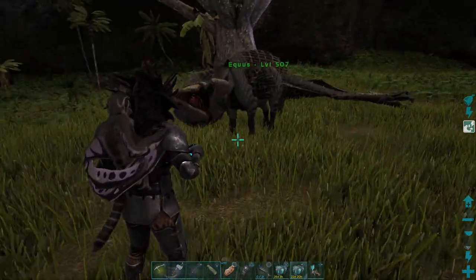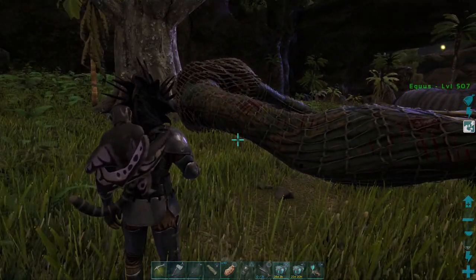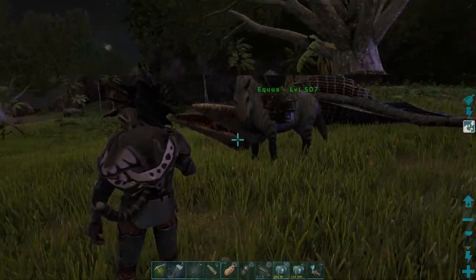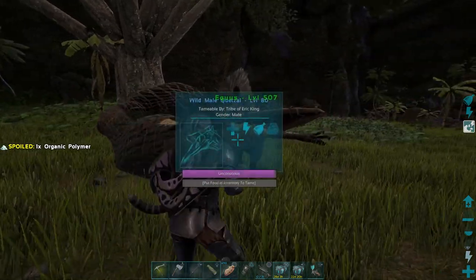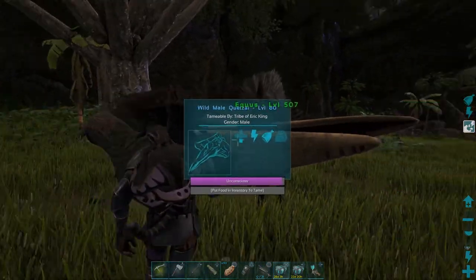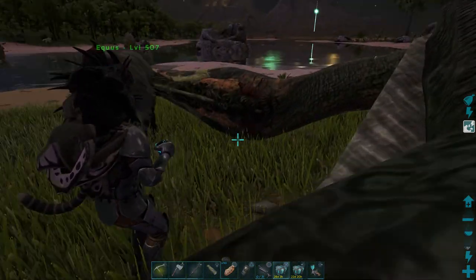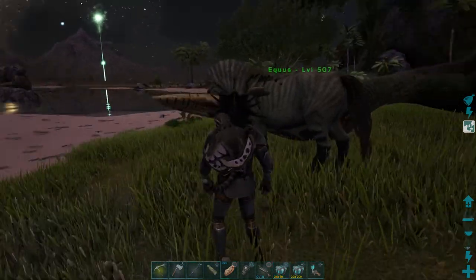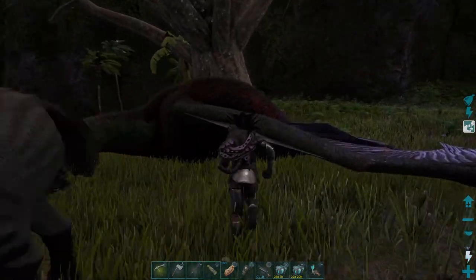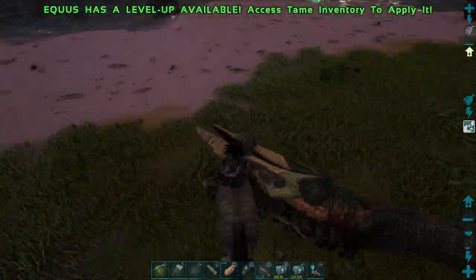If the quetzal is a higher level it might take more kicks, and it might break out of the net beforehand. What you can do is build stone gates over it so before it breaks out of the net it won't fly away. If you're doing this with tribe members, one person can net it, another can build a dino gate trap, and then you can hit it with the horse until it's fully knocked out — or tranq it. You could net it and then tranq it, or use the horse. This is how I got my quetzals in the beginning; now I just breed them. I'm not gonna tame this one since it's a low level — I'll just leave it there until it wakes up.